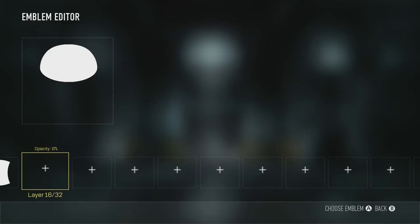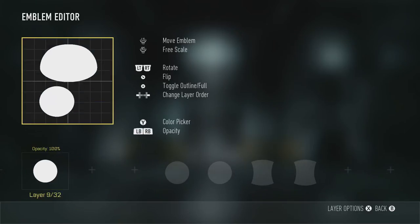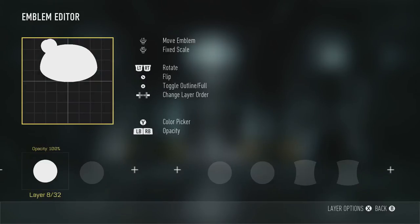Then we're going to get some circles, make them a little ovular — not a whole lot, just a little bit. Put them up here on the top left, then duplicate it to the right. The grid can really help you with the placement of those.